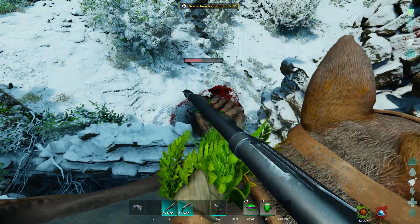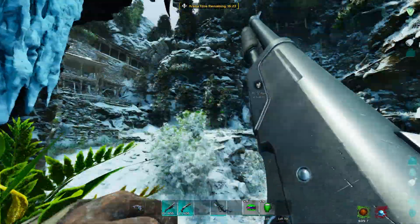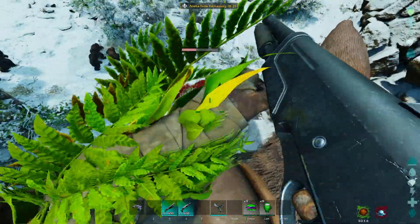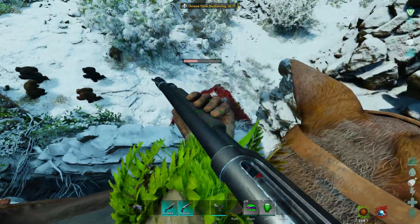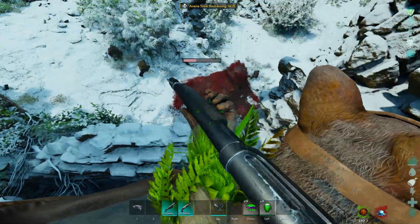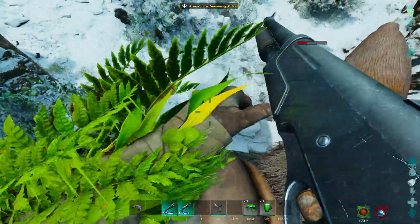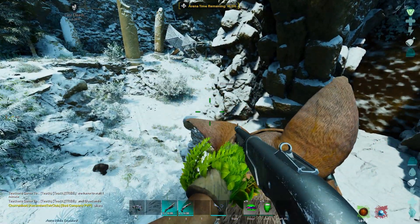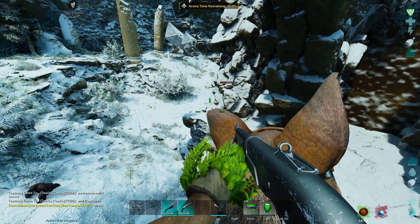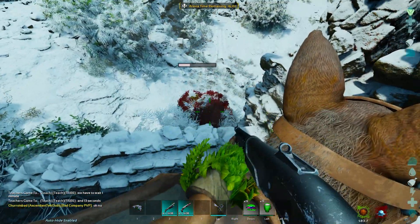That's why Procoptodons are so valuable. You'll hear people ask for Procoptodons before literally any other creature. Especially because the Island is so hard to find Procoptodons on, I would trade most of my base for a decent Procoptodon. Also, you need to be level 90 in order to actually do this boss fight. Keep that in mind, because if you're not level 90, your buddy will get left behind.